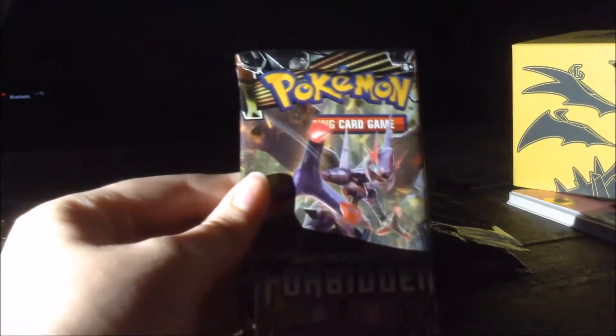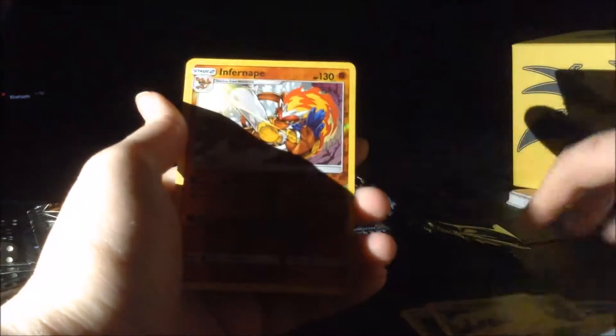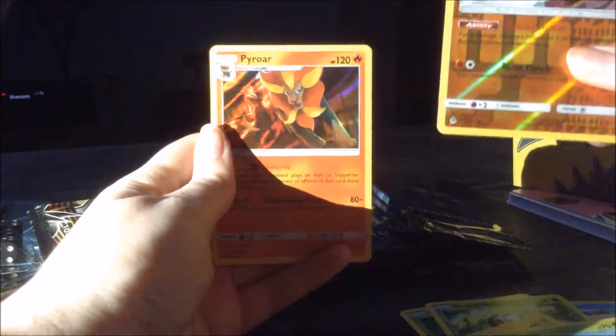The next pack. Here we go. Here is a code card. One, two, three, four. Energy. Frogadier. Dillblade. Execute. Scatterbug. One Edge. Healer Optile. Skidoo. Infernape. And a Pyrore.